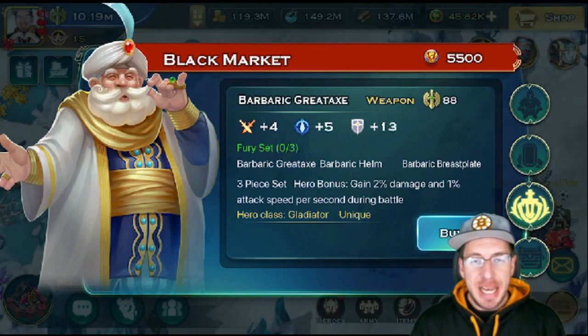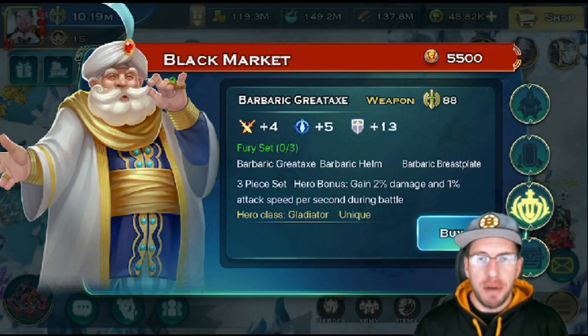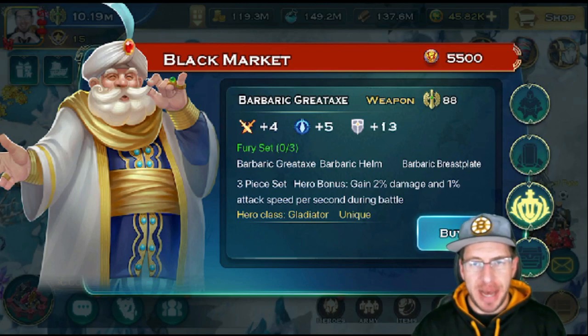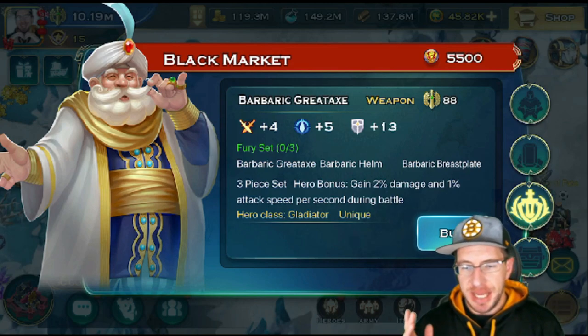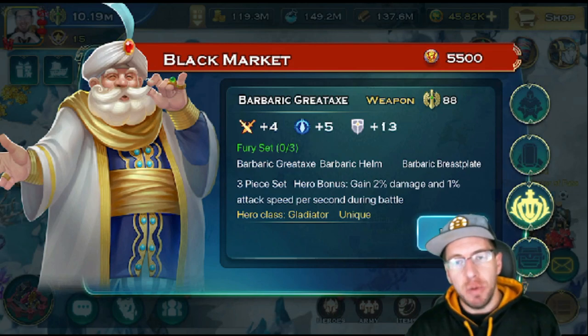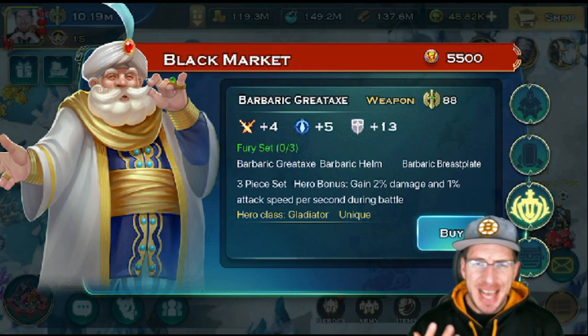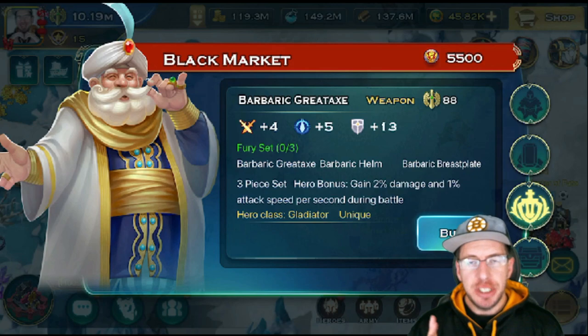The next one is the Gladiators set. The Gladiators set will offer 2% gain in damage and 1% attack speed per second during the battle. For the most part, this isn't really super impactful. I have seen some people run this on their Belrog, and towards the end of the fight he attacks a little bit faster and does a little bit more damage. I've also seen this on Denji, especially in PvE situations like walls. I do personally have this set and I no longer use it — it just doesn't have enough oomph. The Molten set and regular Gladiator set just tend to work out better.